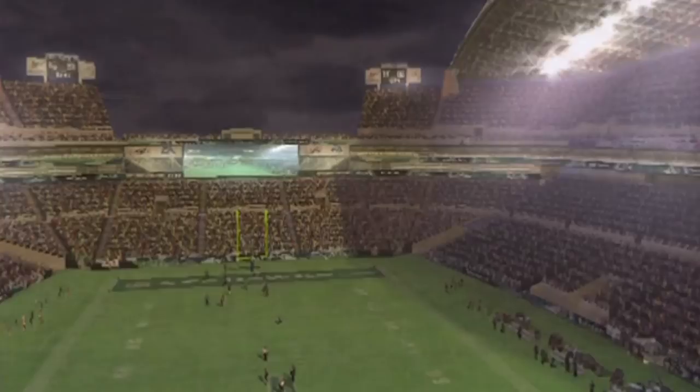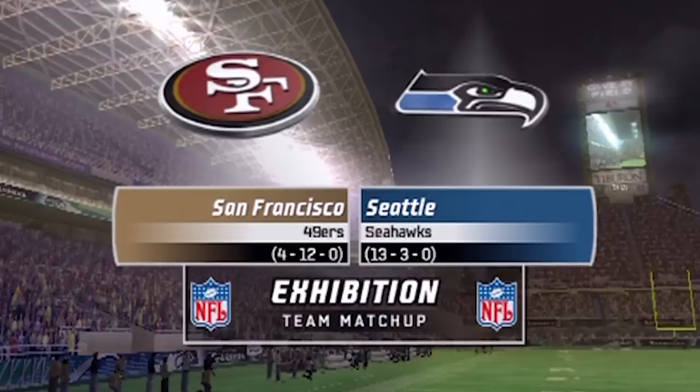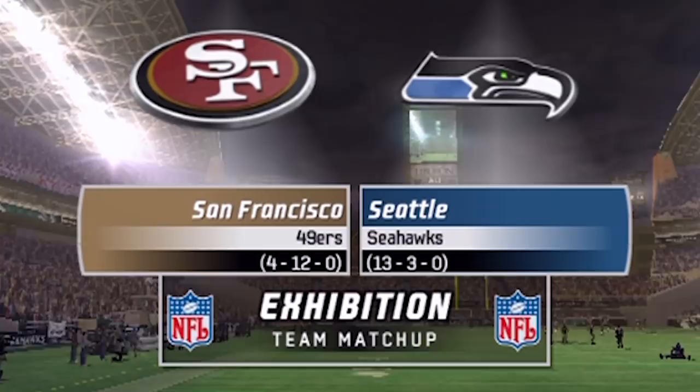Madden 07 on PS2 shares most features with the 360 version, so I'll go through them quickly. All-new lead block control, NFL Superstar Hall of Fame mode, massive new highlight stick moves, deepest franchise mode ever, and authentic NFL defensive playbooks. Lead block control lets you take a fullback to lead the way for the halfback, then switch back to the halfback once the block is made.